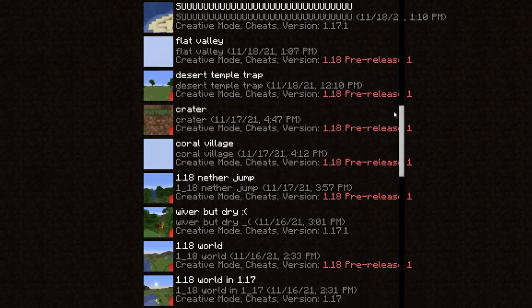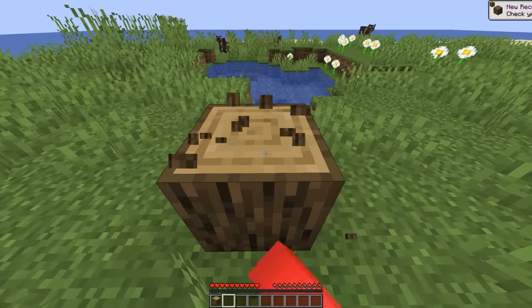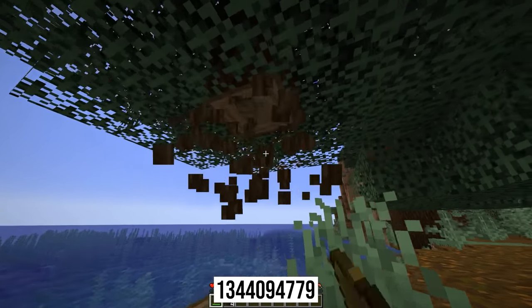Number seven: once you've played in enough new worlds, you've definitely come across spawning in the middle of nowhere on an island. While the survival island challenge dates back to even the early versions of the game, here it looks a bit more pleasant. And if it's still not for you, at least the trees here will allow for a boat to get away.